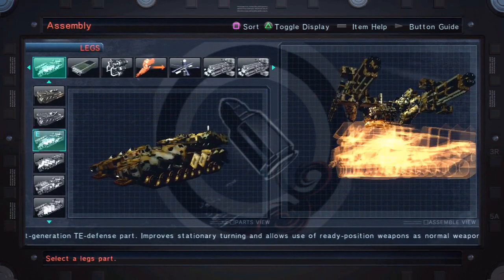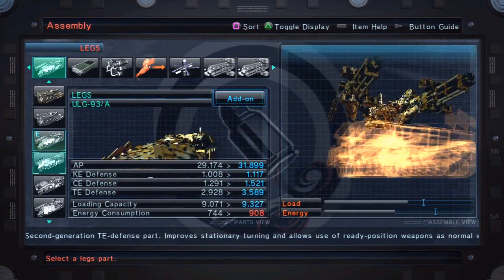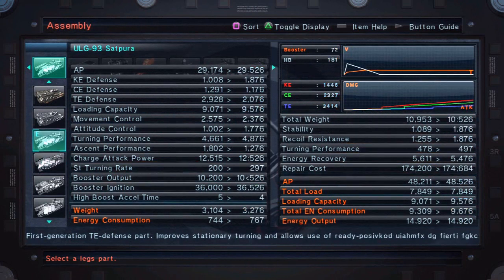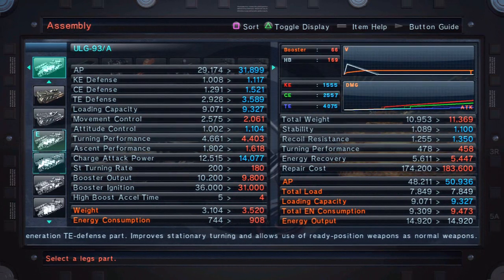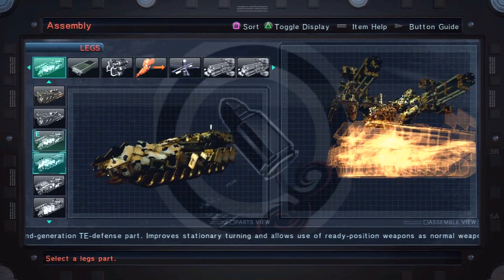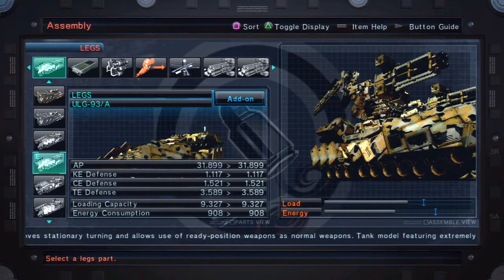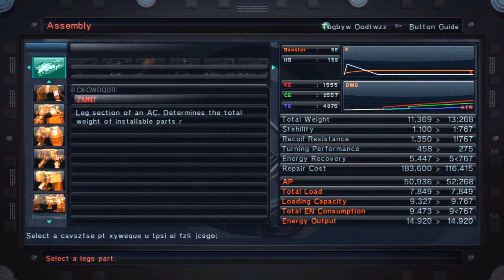He wanted defense so I gave him defense. Core: Sadupura, simply because of the defense values. I think the arm choice was also related to the booster. These actually look cooler as well in my opinion, but it's never really my opinion — this is what he wanted. So: defense, son. Most defense, most resistances. It's like two in the morning, sorry about the brain fart.